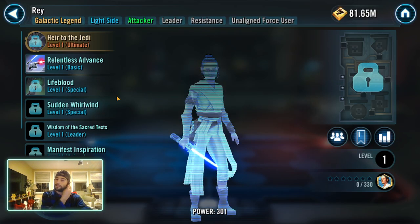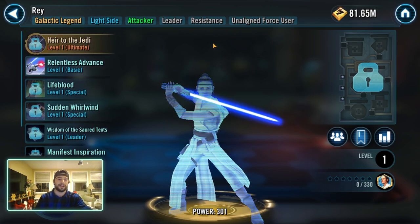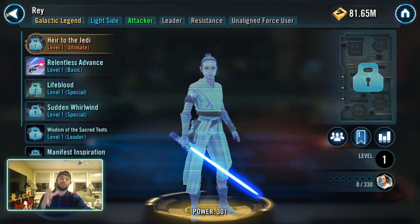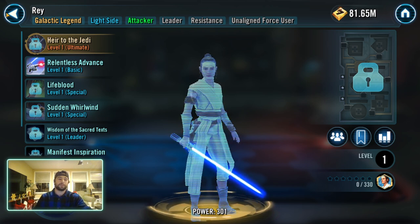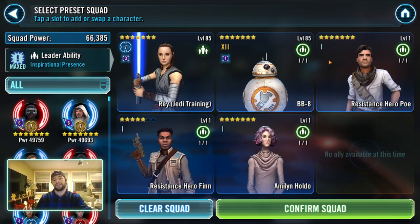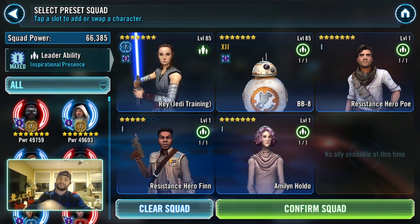Rey is labeled as 'all the Jedi' — I say that heavily sarcastically because she's not a Jedi. She is Resistance, which is actually good. The characters you farm up for her you can use in arena, grand arena, and territory wars and still have a pretty decent team. This is the first team I would build up for Rey because her requirements are okay, but this team is a really good ground team.